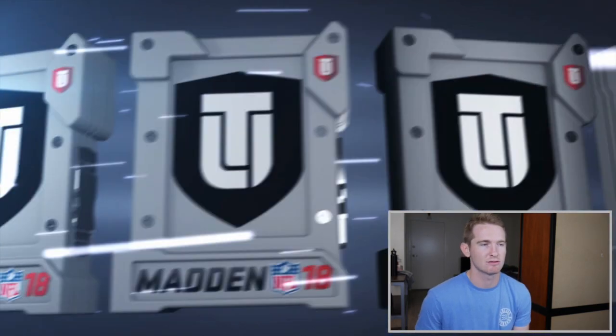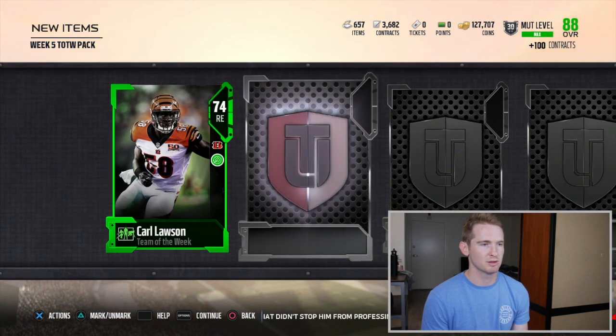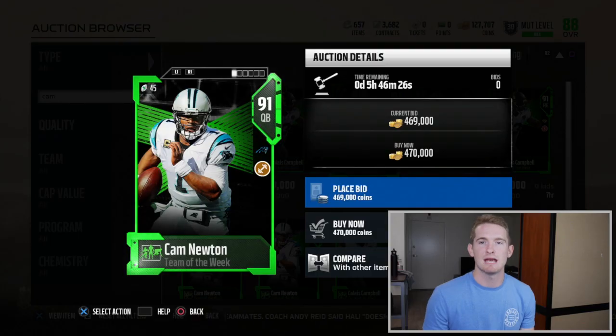They never pay off — you never make your coins back. Every now and then you'll pull something good, but for the most part you'll be getting 74 overalls, 75 overalls, 79 overalls — nothing. Don't pull the team of the week packs, don't waste your time, don't waste your coins. I just wasted 60k and probably made 10k back, so that was a 50k loss on two packs.